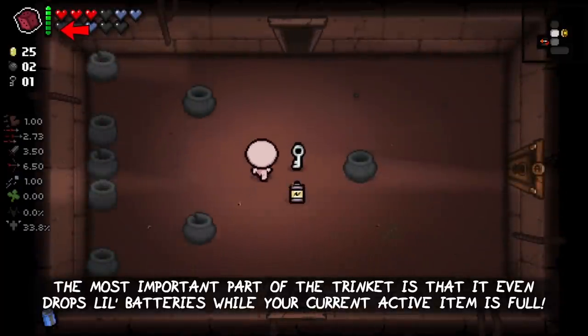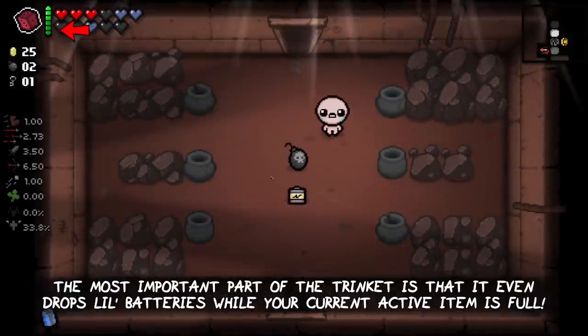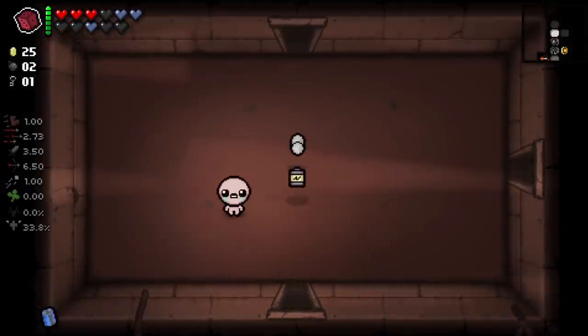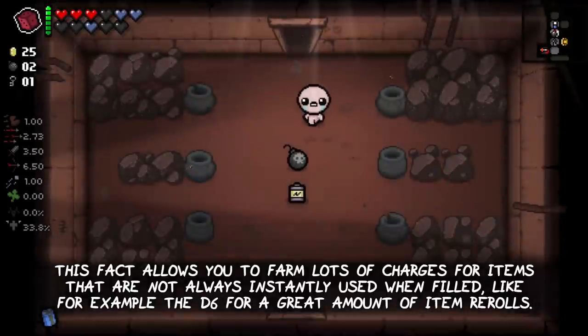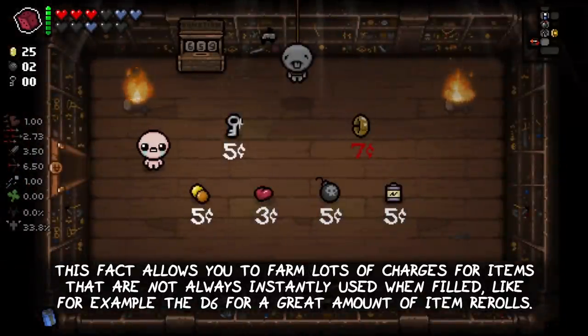The most important part of the trinket is that it even drops little batteries while your current active item is already filled. This fact allows you to effectively farm lots of charges for items that are not always instantly used when filled.